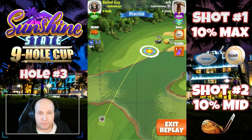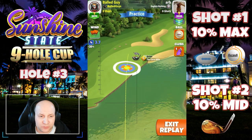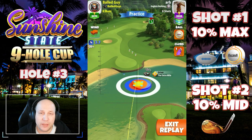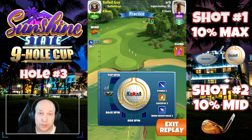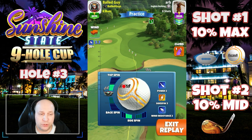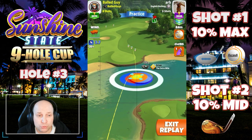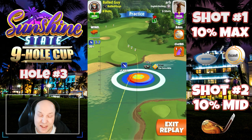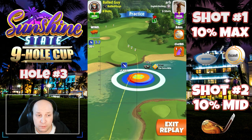Hole number three, par five — this is when this course starts to get spicy. I'm going to show you here with a little bit of a tailwind angle. I've got a katana ball for that max sidespin to the left. We're going to change the driver to the quarterback because I remembered that my extra mile level six definitely does not have enough curl for this shot.